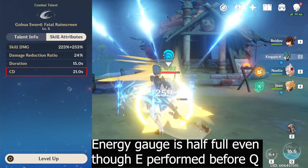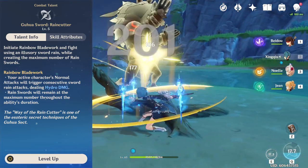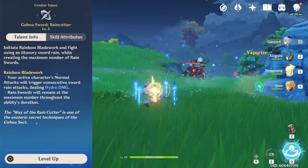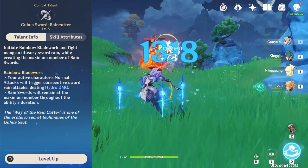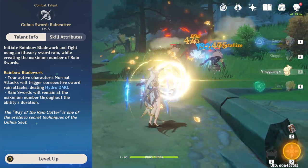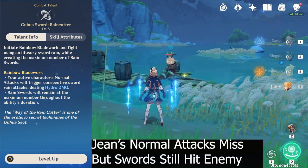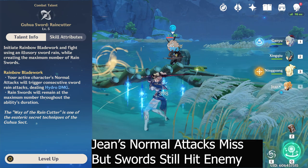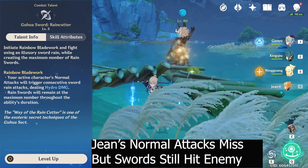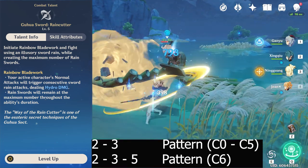Now let's discuss his burst, which is the true power of his kit. His burst has a couple of functions. First, it will trigger consecutive rain sword attacks throughout its duration. These occur through basic attacking with the active character. This can be a melee, bow, or catalyst user, however their range is limited, and therefore they will not work with ranged characters once they pass a certain distance from the enemy. The swords will trigger even if an opponent is not hit with your active character, and the swords can still hit in this case. The Hydro swords have a repeating pattern of 2 swords followed by 3 swords below constellation 6, with each sword being able to individually crit.